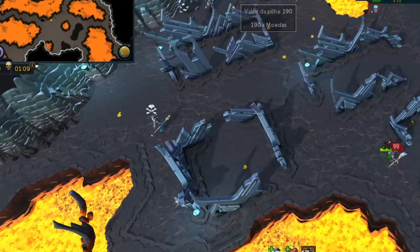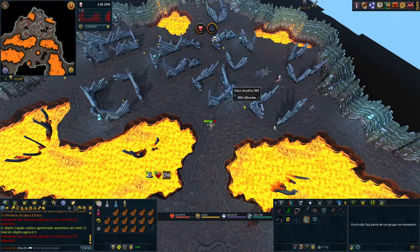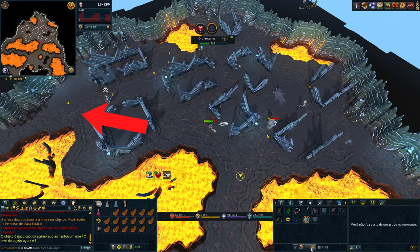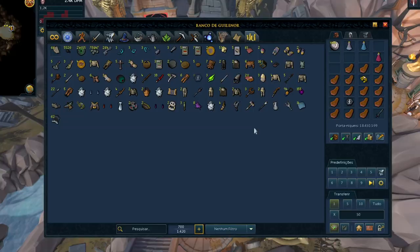Continuing on with this grind, I got myself some Stadius Plate Legs and then ran into yet another PKer. This one actually came in from the north, but still went past our little decoy account anyways. I felt pretty lucky about that, but I was starting to think it would be nice to add a second decoy account in the north to grab the attention of anyone coming that way. That's another trip done, but no hammer still.